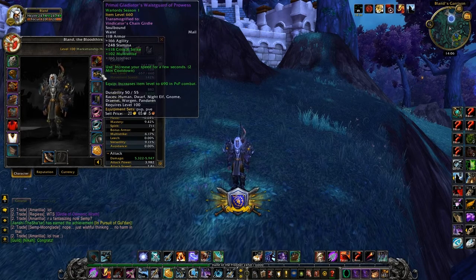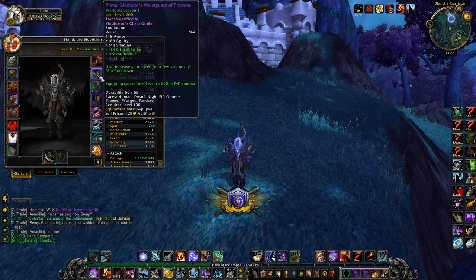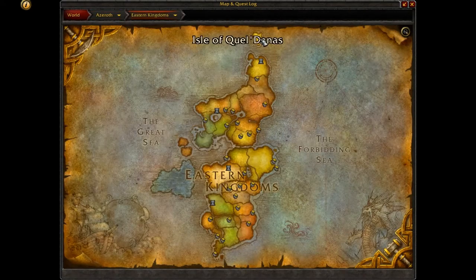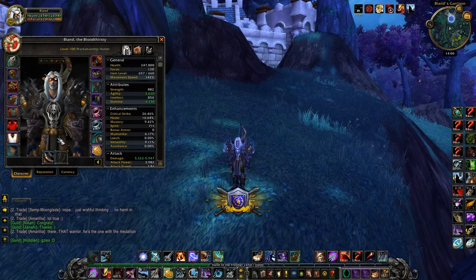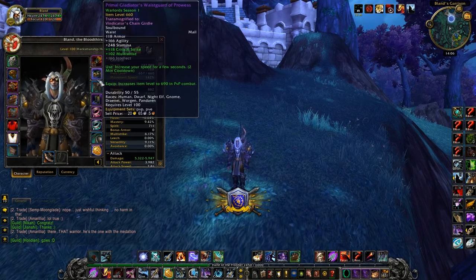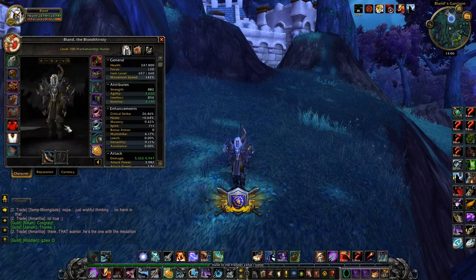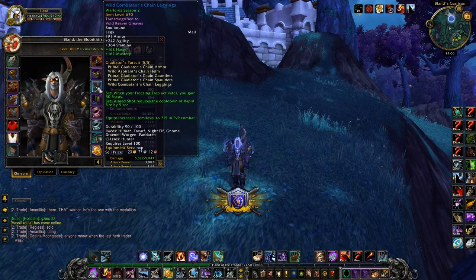The belt is the Vindicator's Chin Girdle. This is from a Burning Crusade raid — you get a tier item and exchange it on the island, Isle of Quel'Danas. It has a skull on it, and I think it's the most awesome belt for hunters.